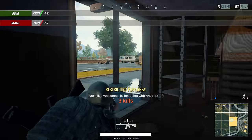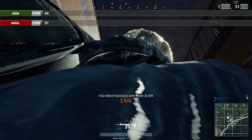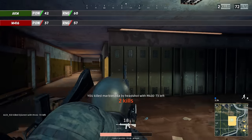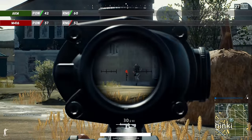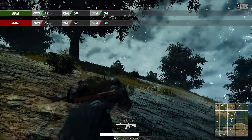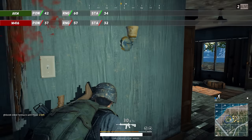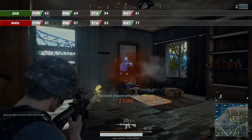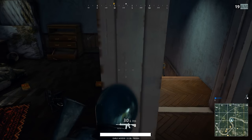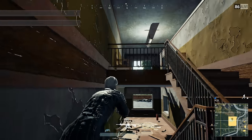The M416 has a power rating of 37 compared to the AKM's 42, so the AKM wins in that department. The range is a similar story — the M416 loses again with 57 vs 60, though the difference is very small and almost negligible. Stability is 32 vs 34, again a very small difference in favor of the AKM. But here comes the firing rate: 77 for the M416 compared to only 61 for the AKM — a massive 26% difference. This gap is so significant that the M416 can deal more damage per second than the AKM.